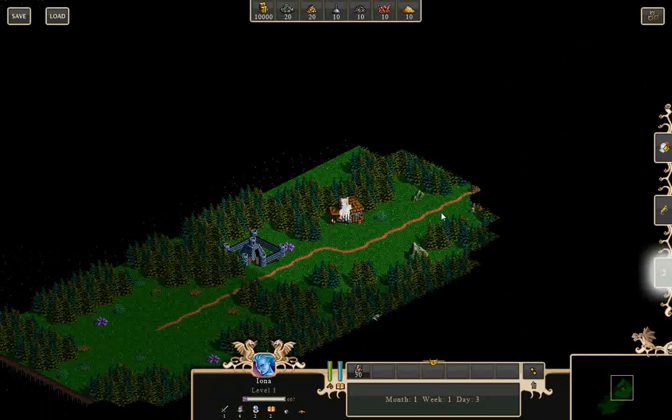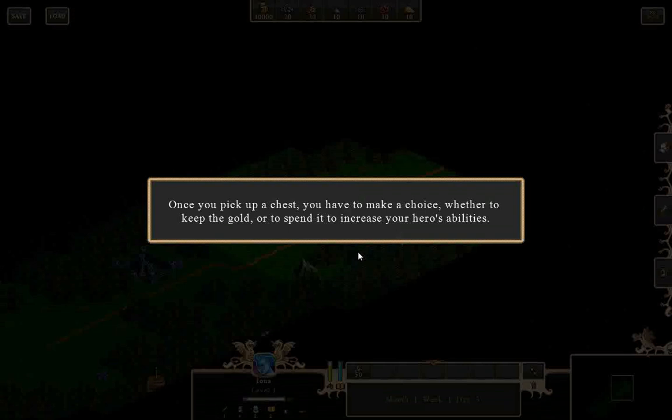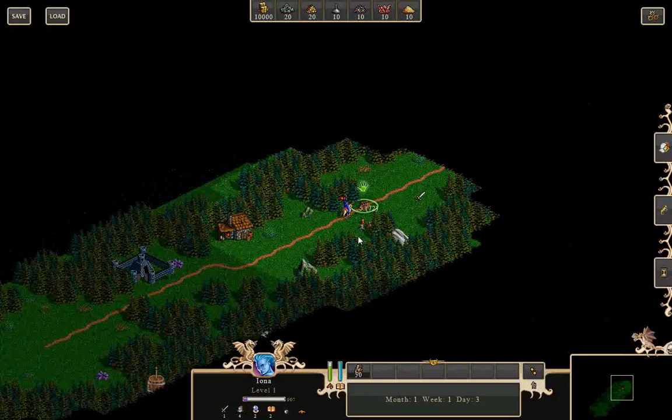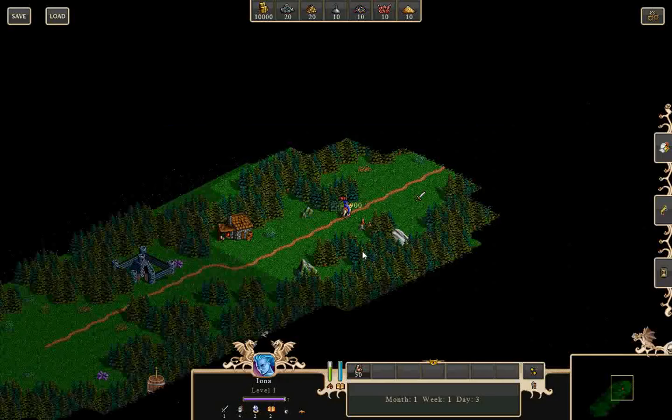I'm out of turn again. Let's pick up that treasure chest. Once you pick up a chest, you have to make a choice — whether to keep the gold or spend it to increase your hero's abilities. I think I've got plenty of gold in this scenario. After scouting the area, you stumble upon a hidden treasure. You may take the gold or distribute it to the peasants for experience — let's put experience.